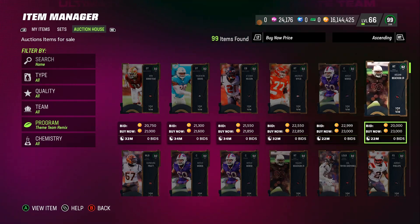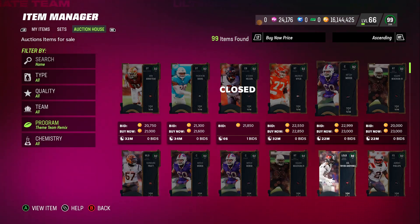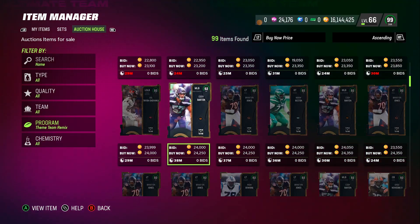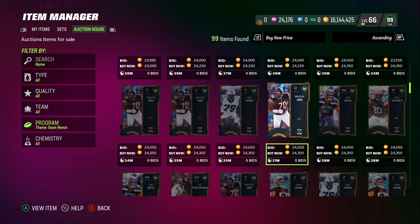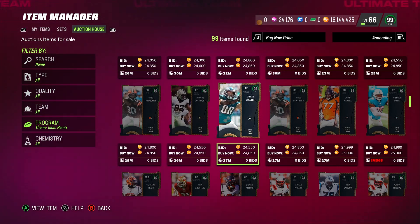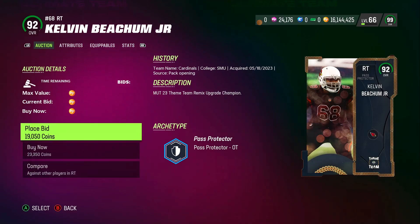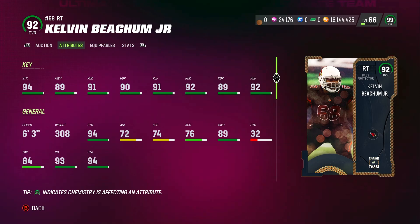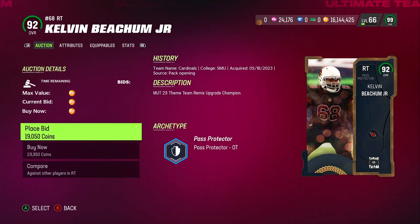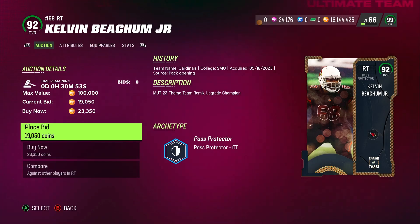You're going to see all the 92 overalls. At first I was confused, but I realized the 99 overalls are these — you just have to power them up. It's a little silly how EA did it, but we'll make the best of it. When you click on one of these players, it just shows you how much it quick sells for, not the upgrade info. I already got my 92 overall anyway.